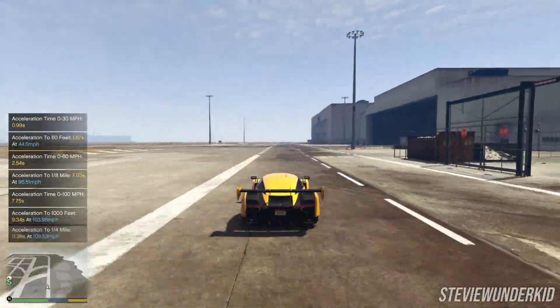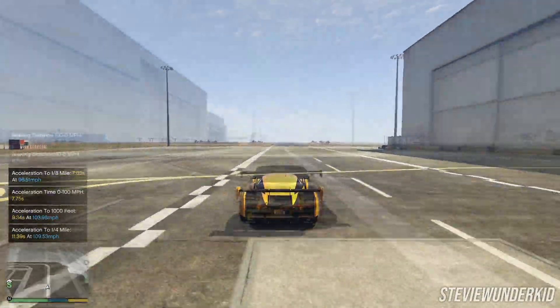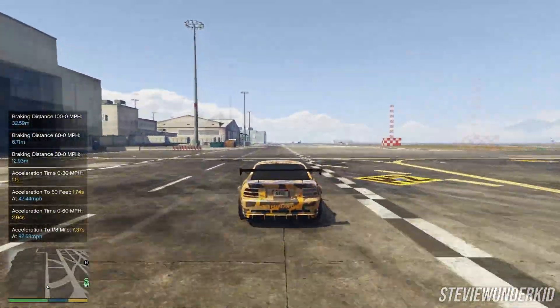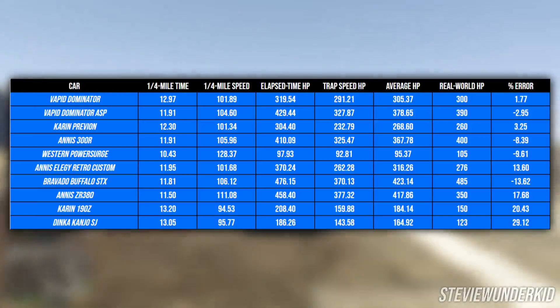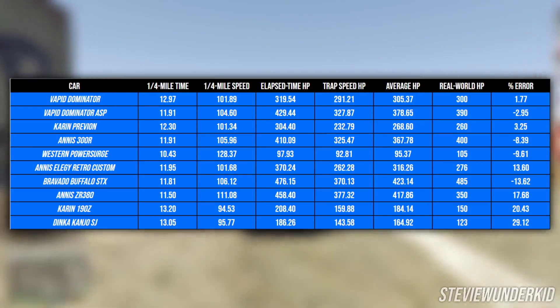First off, once I was done testing about 30 cars, I actually decided to compare the calculated horsepower figures for each GTA V car to the power that's made by its real-life counterpart or primary inspiration. Although this isn't the best point of comparison because GTA V's cars take inspiration from multiple real-life cars, and because a lot of real-life cars have different horsepower figures with each trim level, I still looked into it to see if any of the calculated numbers I got actually matched up. As it turns out, for about a third of the vehicles that I tested, there was actually a pretty good match between the two figures.